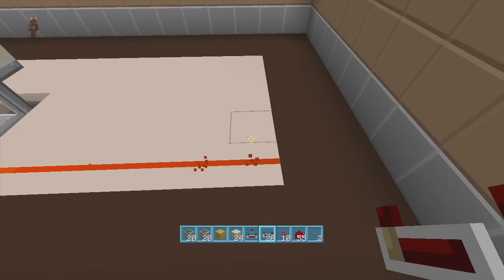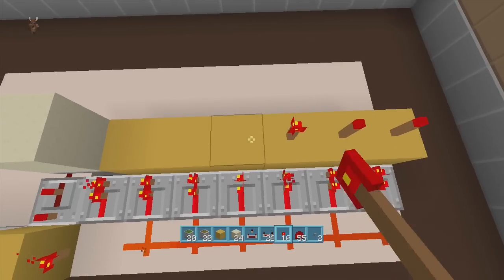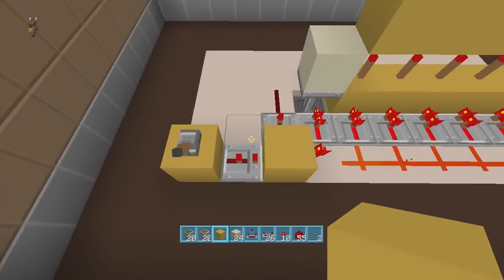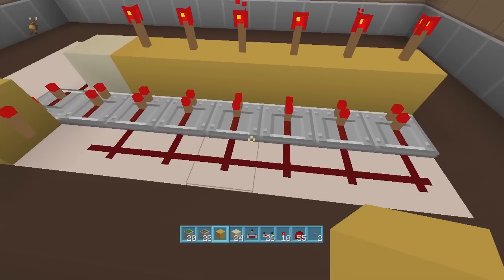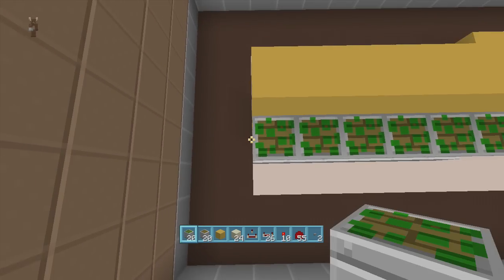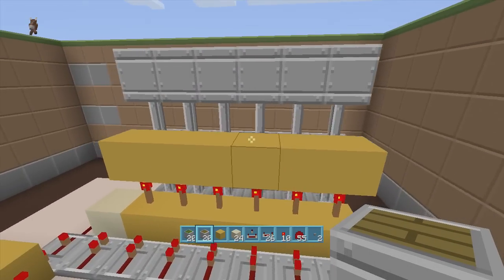Coming out of all this redstone dust, put repeaters going this way on one tick delay, then put a block in front of all your repeaters, put torches on top of all your blocks, and then put blocks on top of all your torches. Next, swing over and make sure your torches are on and these repeaters are off. Then go to the back side and put two rows of sticky pistons — they should extend up. Then put a row of regular pistons on top of your sticky pistons, making a double piston extender.